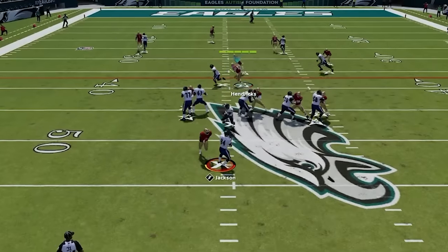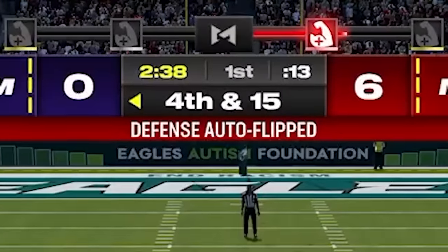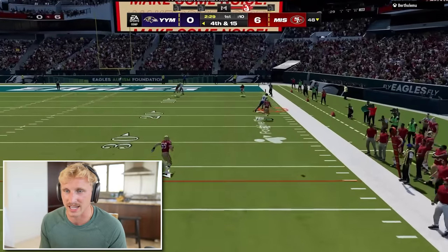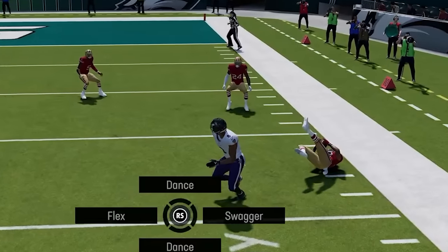I'm sending the blitz. Roquan Smith - 95 Team of the Year Roquan Smith. Fourth and 15 - let's get the ball back right here right now. He can't hit it - I'm on it. Come on Brian Branch. No abilities needed. Goodbye.